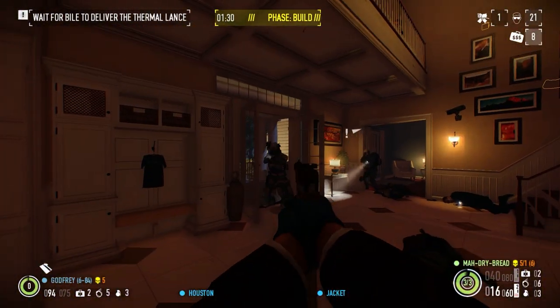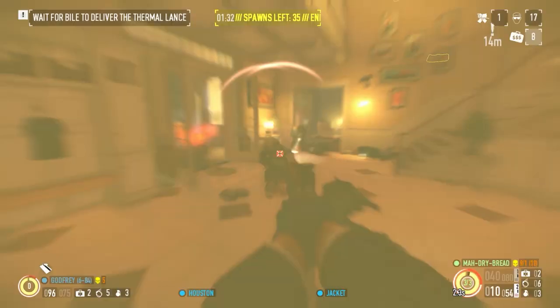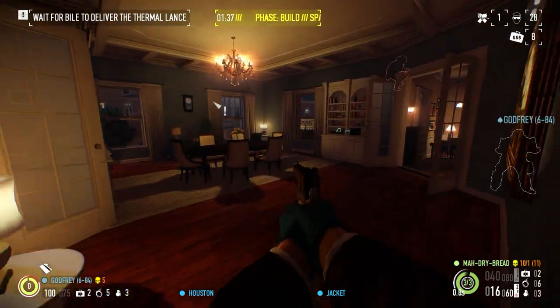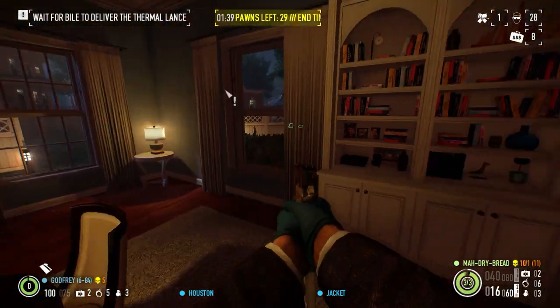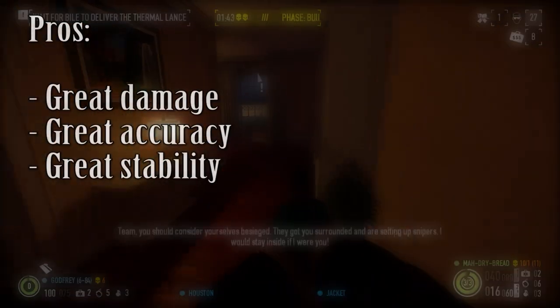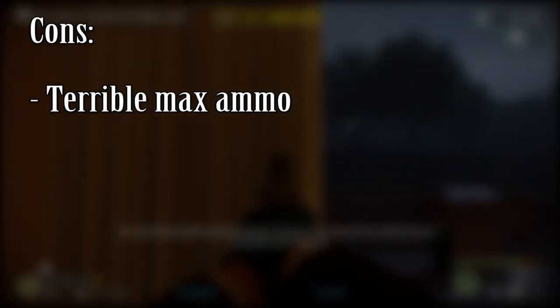Now on to the next weapon — the Crosskill. The Crosskill is a very interesting pistol in that there's no other gun quite like it. It's the halfway point between regular pistols like the Signature 40 and the Interceptor 45, and the hand cannons like the Deagle and the Bronco. For the pros: great damage, great accuracy, great stability. For the cons: terrible max ammo.